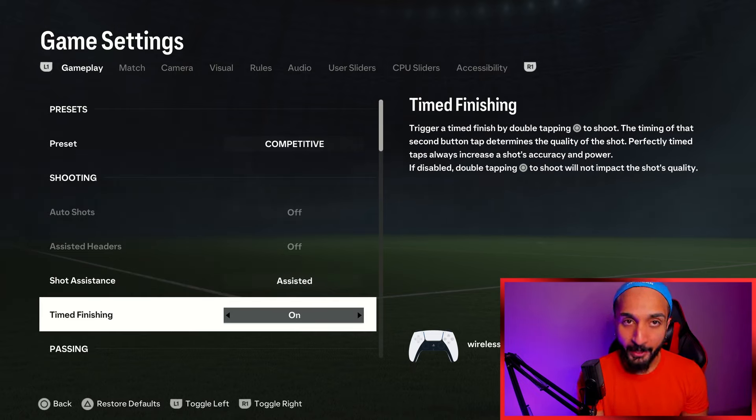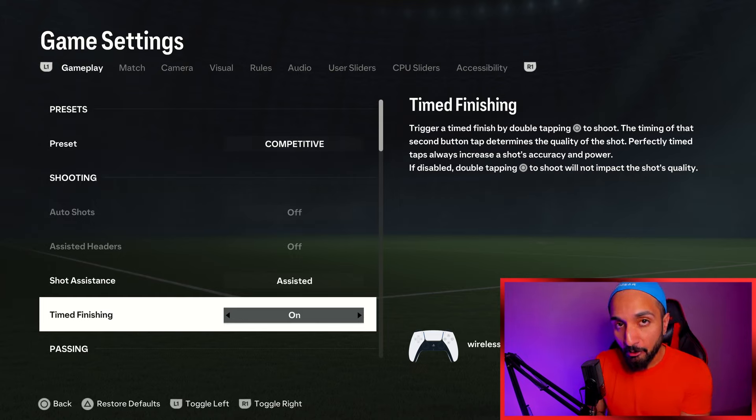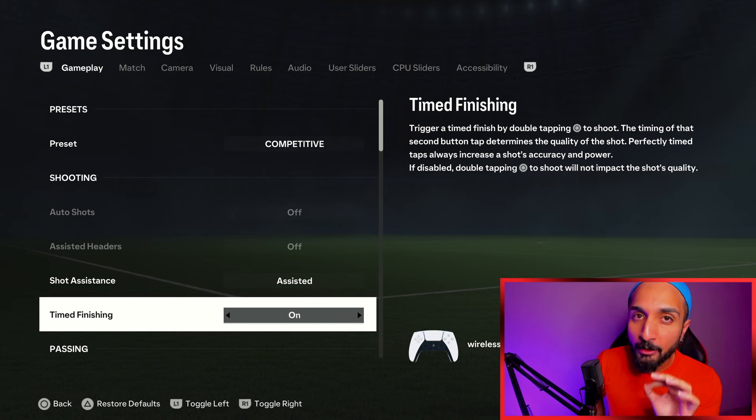But this is the key thing: time finishing must be on. As we are in July, nearing August, FC-25 will be out very soon, and I know most of you playing FC-24 are going to transition into FC-25 as well. You need to use time finishing. Most of my trainees aren't using time finishing — it's not about just green timing the finish shot. Practice time finishing so much that you are able to green time headers and any type of shot. It will give you a lot of edge and take your game to the next level, since this game is all about the little margin.